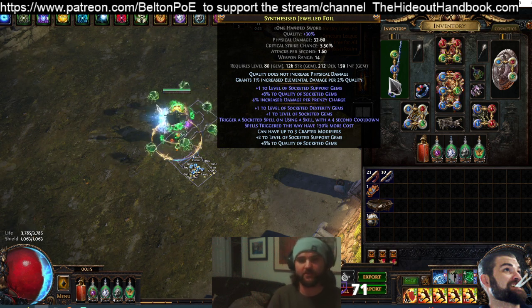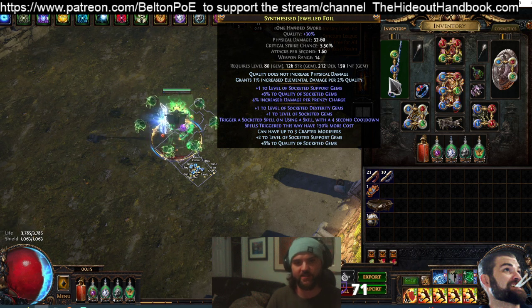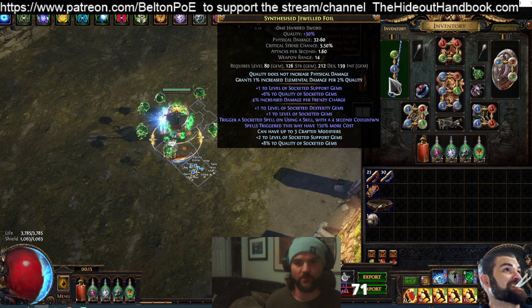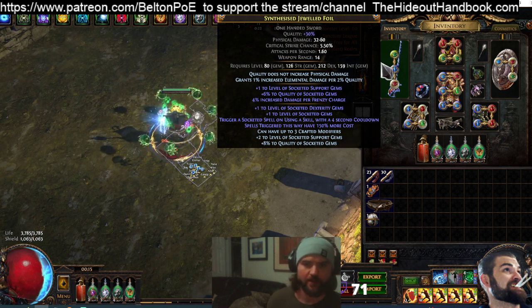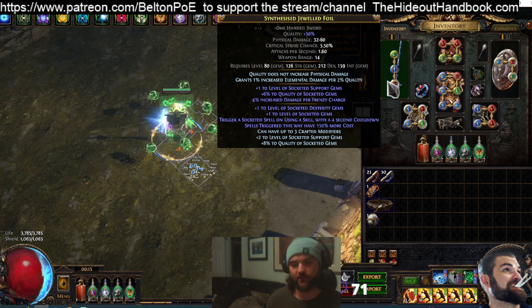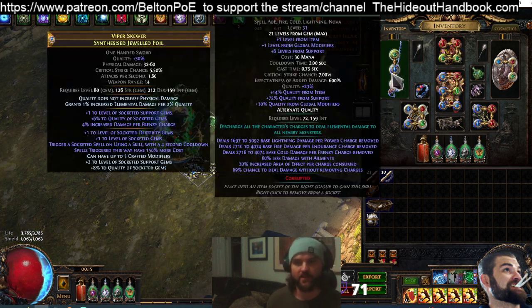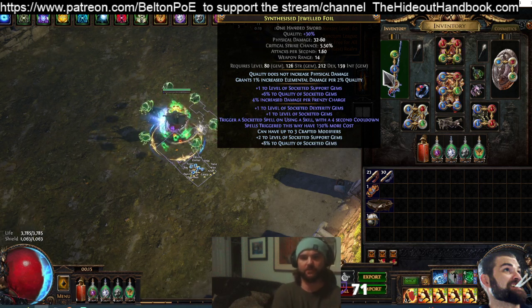I did craft this weapon — it cost me four mirrors to craft. First I bought the plus one support gems on a 1.6 attack speed base, then used Vivid Vultures until I rolled 6% quality of socketed gems. It works with quality of socketed fire, cold, lightning, or AoE gems — any one that would target Discharge. And then for our third mod we got increased damage per Frenzy Charge.